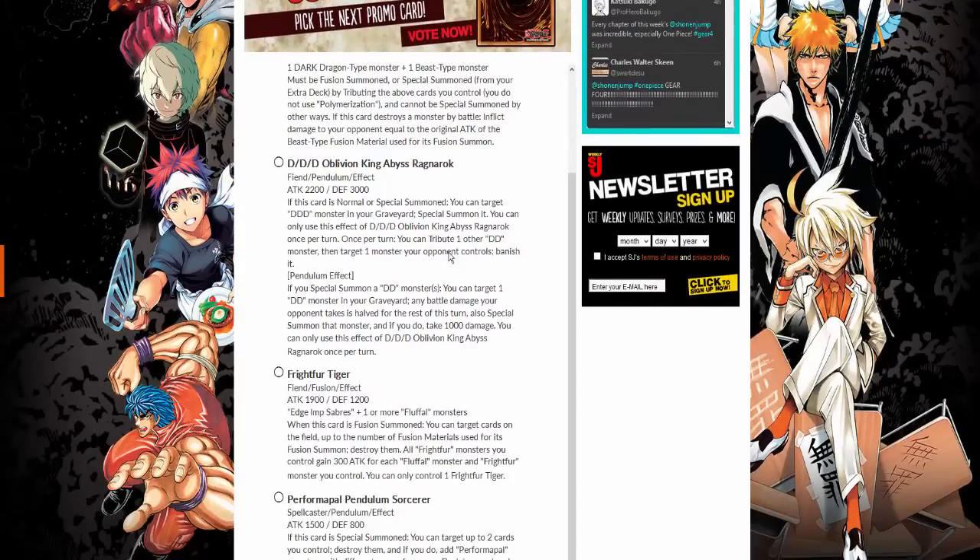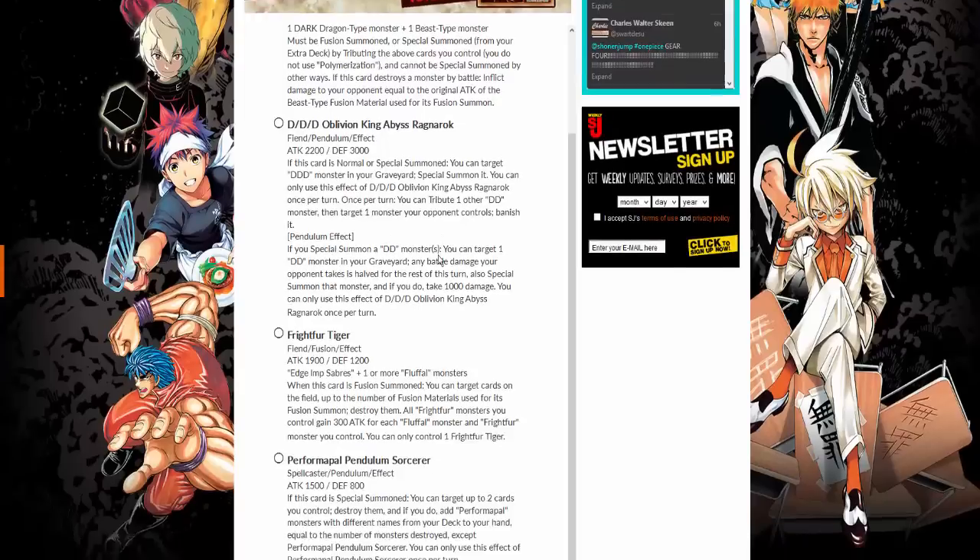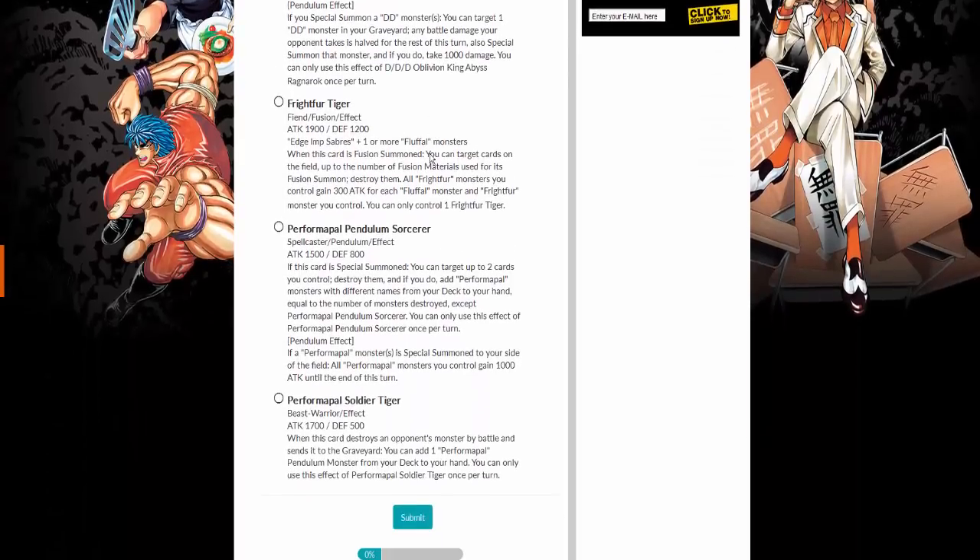Next up, Ragnarok the Oblivion King of the Abyss. If this card is normal or special summoned, you can target one D/D/D monster in your graveyard and special summon it. You can only use the effect of D/D/D Oblivion King once per turn. You tribute one of the D/D monsters you control, target one monster your opponent controls and banish it. Its pendulum effect: if you special summon a D/D monster, you can target one D/D monster in your graveyard — any battle damage from your opponent takes half for the rest of the turn — also special summon that monster, but if you do you take 1000 life points. It's interesting; I wish we had more.